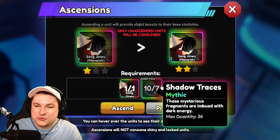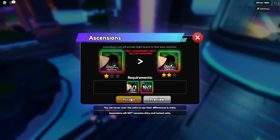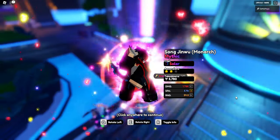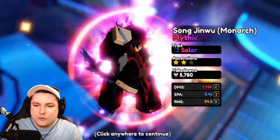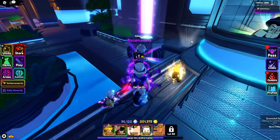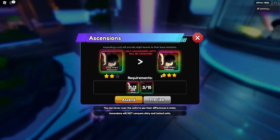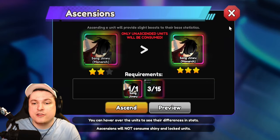But we need seven shadow traces. I may need the guy a little bit more — I thought I would have enough. But we're going to get ourselves our two star Song Jinwoo. Bomb, there we go. So now we have a Song Jinwoo Monarch with ascension two, which is awesome. And of course, some more chips. Then we have the last one, which is going to be for ascension three.